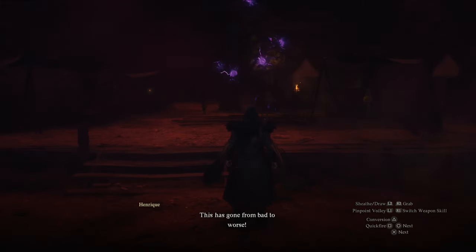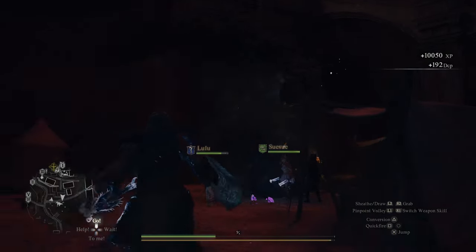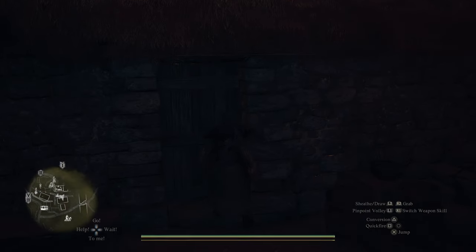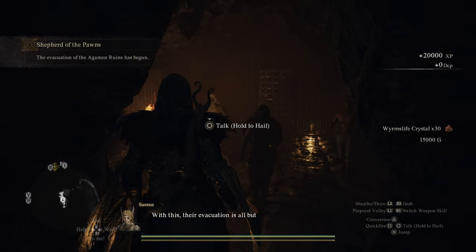Next, teleport to the evacuation site where we will need to defeat a golem to start the next quest, Shepherd of the Pawns. Follow the NPC to start the quest. Once the quest starts, head to this location on the map and use the key. Once inside, pick up the Diminished God's Way and head back to talk to Henrik to complete the quest.